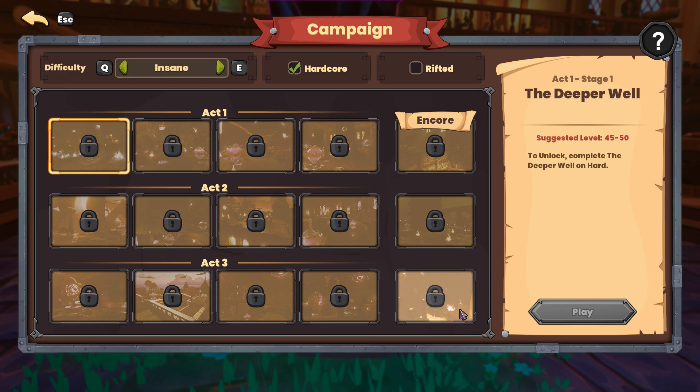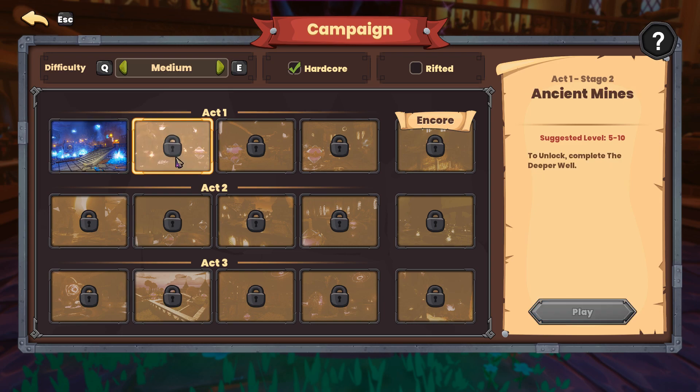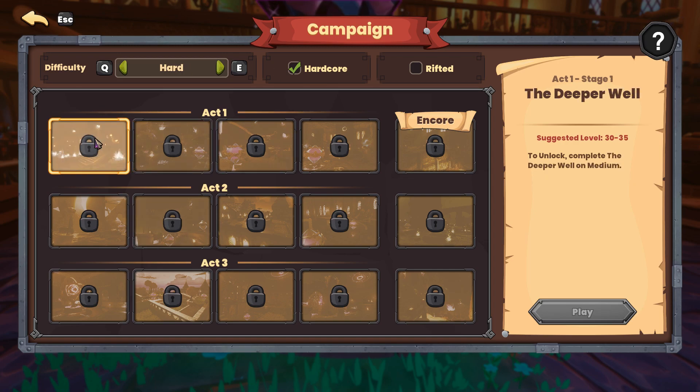A real common strategy that a lot of folks use is skipping Medium as they start the game. Easy is also an option, however Medium is going to be a good starting point for the majority of players. If you're a veteran Tower Defense player or a veteran Dungeon Defenders player, you can skip Medium altogether. How the early game unlocks are handled is: if you want to go to Hard Mode, you have to play that map on Medium. So what you can do is switch over to Medium, run through the Deeper Well, and that in turn is going to unlock two maps — the next map in the campaign, or the Hard Mode version of that same map.